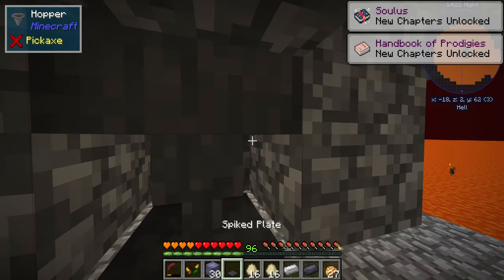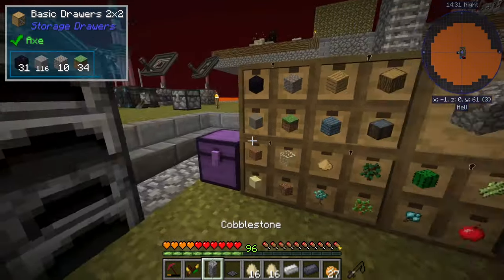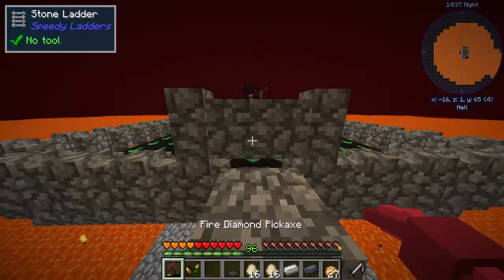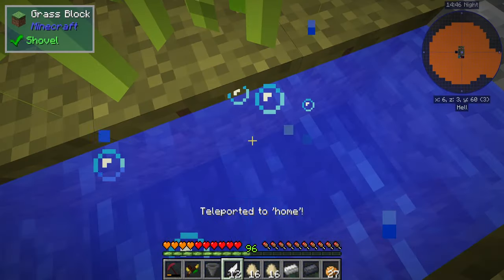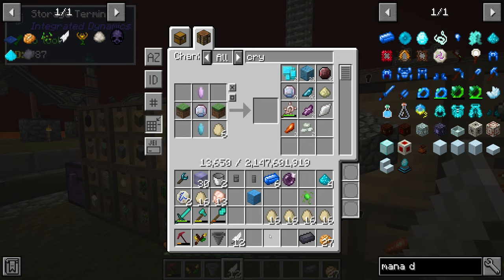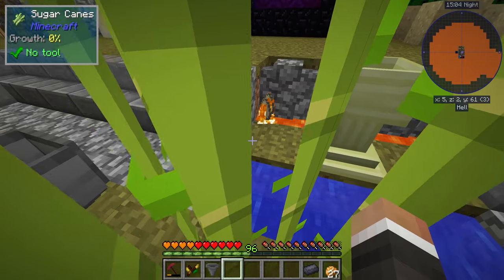Let me try replacing the spiked plate back down — if we replace this cobblestone and then break the hopper, we might be able to place the spiked plate underneath there. We totally can! Look at that — they all die instantly. So we now have multiple stacks of eggs, which is perfect. For the block of charred eggs we only need nine, and they all need to be in charcoal form, which we can do fairly easily.